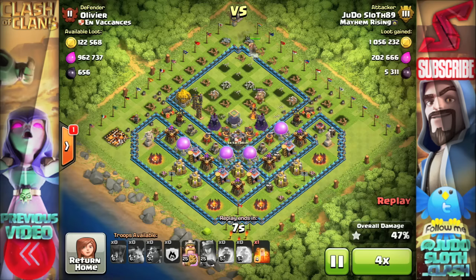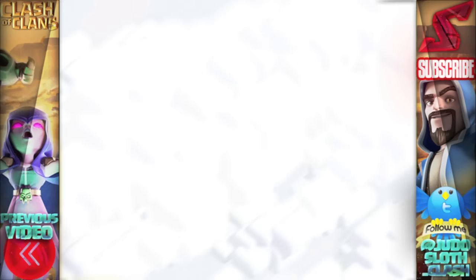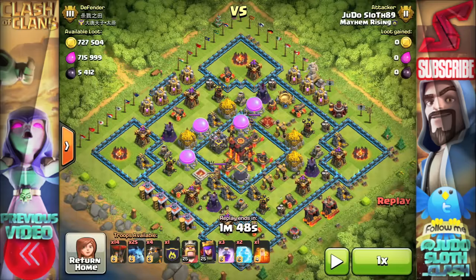Looking at this now I should have put my king in there as well because there's not much dark elixir in the middle. Don't know why I went for that, but still over 1 million in gold and with my loot bonus which I believe was about 300,000 - that is a heck of a lot of loot.